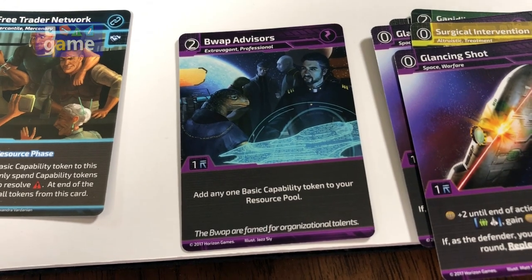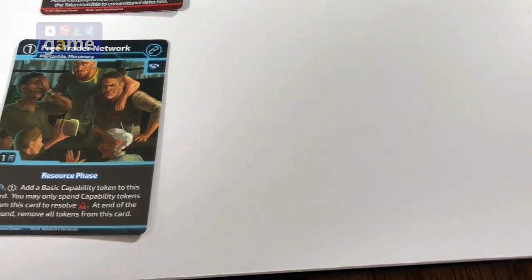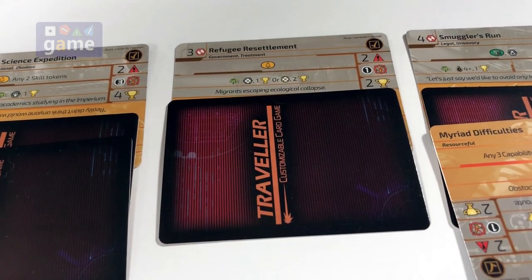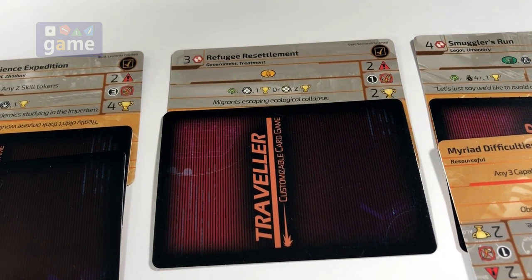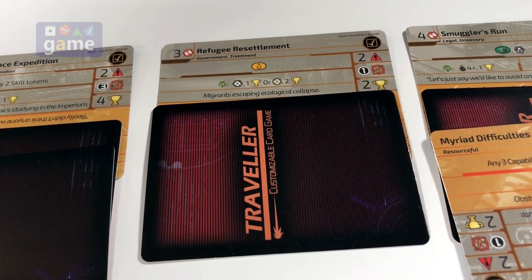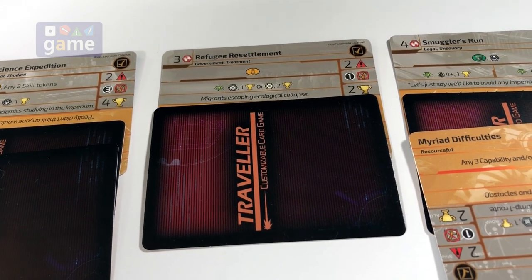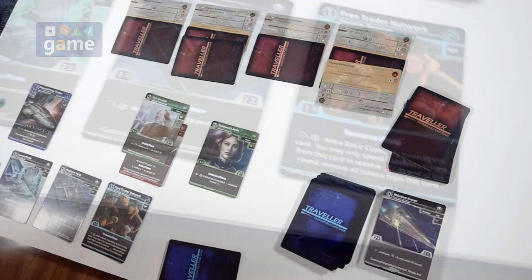And then the blap advisors, which helps us. One good thing that did happen is the refugee resettlement came back into play, which we had just resolved that contract, and that shuffled the deck so it came back up. That's the way it works, but that's fine. We're going to probably go for that one again because it got us four points.